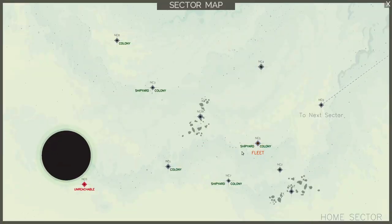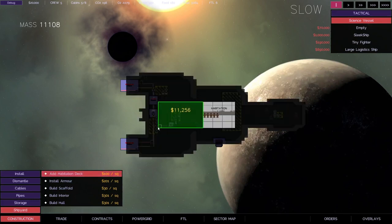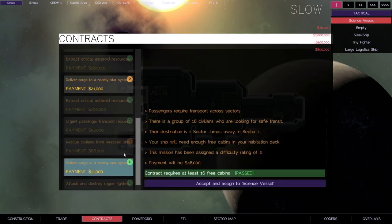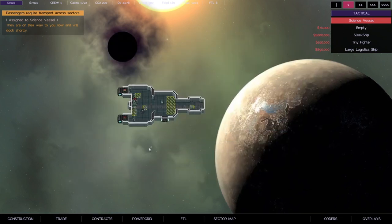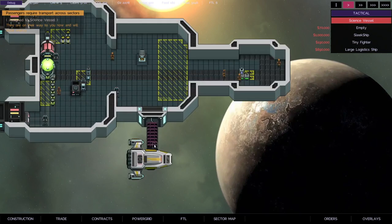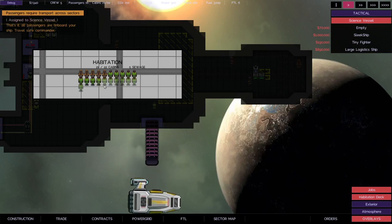I'm now in a star system that also has a shipyard, so there are additional construction options. I can look in the shipyard and add additional habitation decks - for example adding a big chunk gives me 22 cabins now. I can also install armor for combat, build scaffolding, or make my ship bigger or a different shape. Going back to contracts I can now do passenger-based missions - this one has 16 people wanting to go to another sector. A shuttle flies in, unloads the people, they come running in and go up the ladder into the habitation deck above.